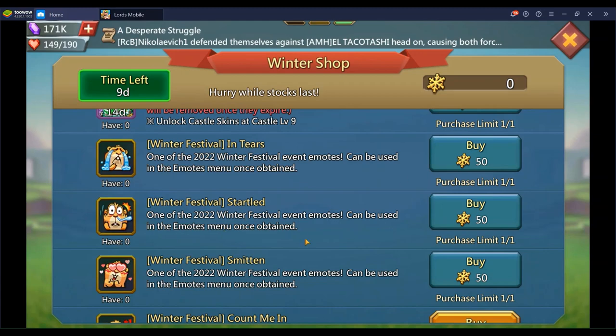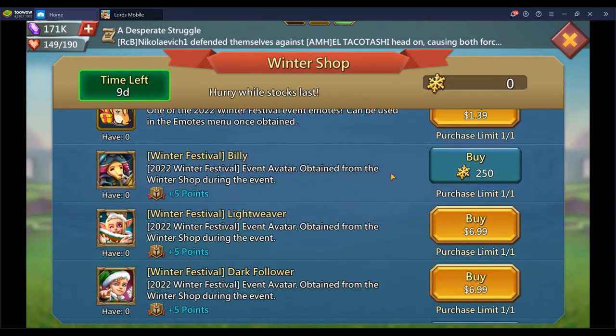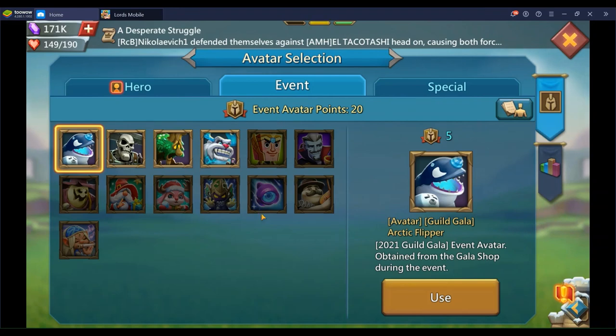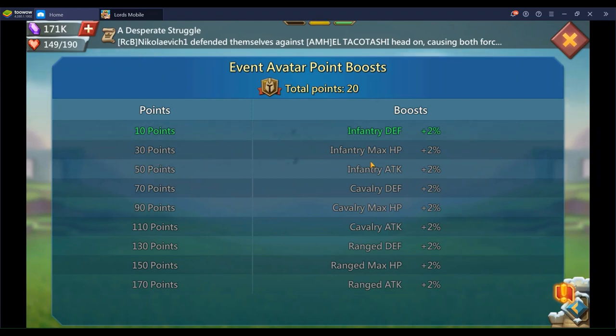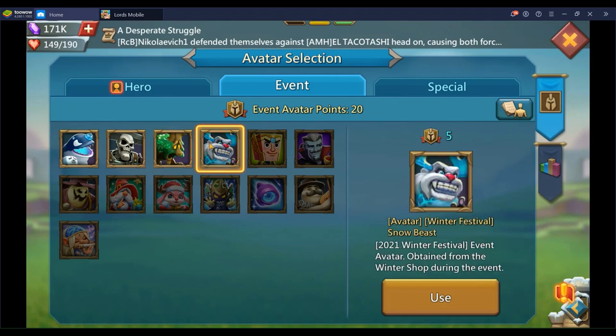The avatar is expensive. If you can't get Castle 3, the avatar is good for bonus points — for example, 20 points gets you 2% more infantry max HP. I missed a lot of those because I went for the castle skin, but I did get the easy ones from the adventure log, guild gala, and last year's winter festival.